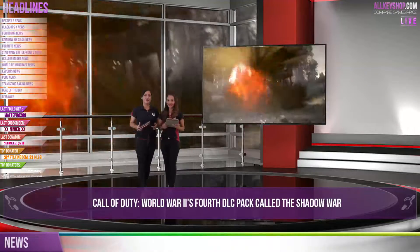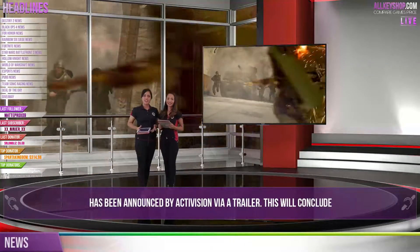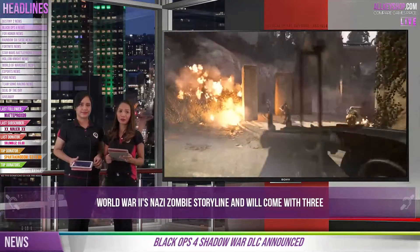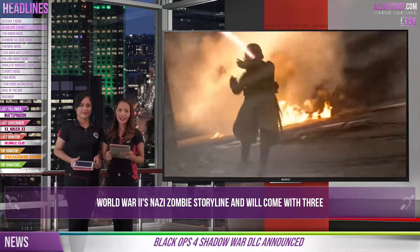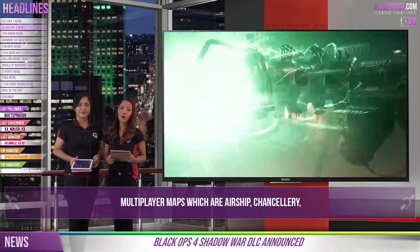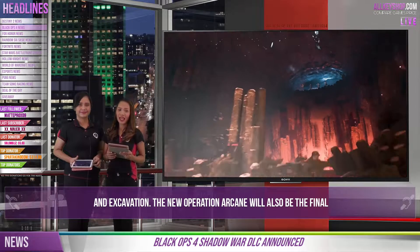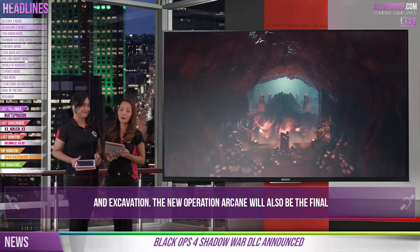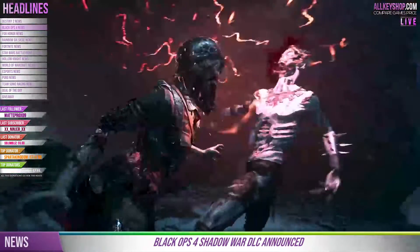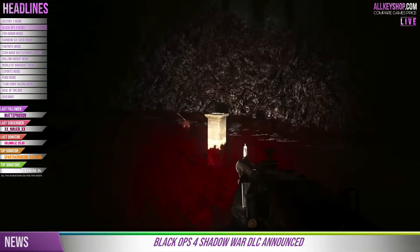Now let's talk about Call of Duty World War 2's fourth DLC pack called The Shadow War, announced by Activision via a trailer. This will include World War 2's Nazi Zombies storyline and will come with three multiplayer maps: Airship, Chancelary, and Excavation. The new operation, Arcane, will also be the final piece of content for the DLC. Shadow War will first come to PlayStation 4 players on August 28th and would later be released for PC and Xbox One, but a specific date has not been revealed yet.